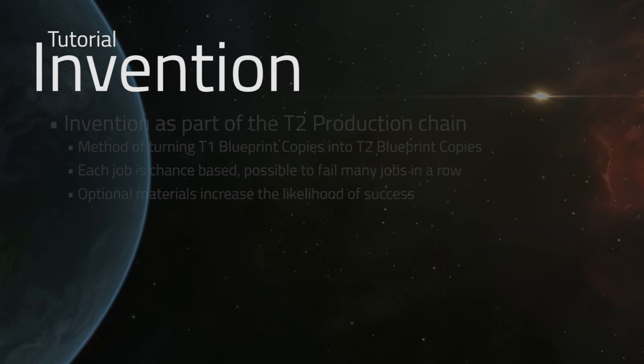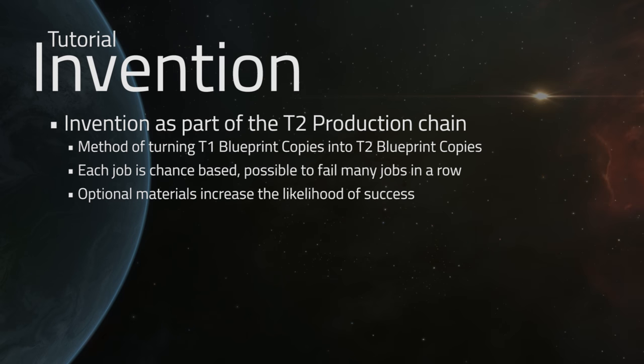Welcome back to another episode of EVE Business Insider. Today we're talking about Invention, which is part of the T2 production chain that we're talking about in this series. It is a method of turning T1 blueprint copies into T2 blueprint copies.